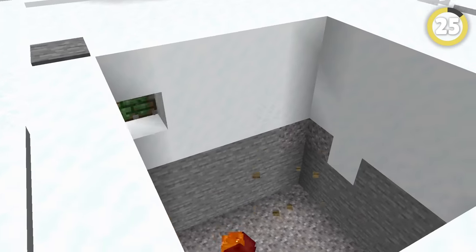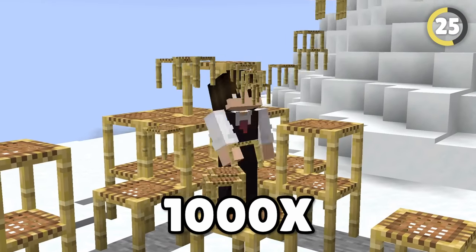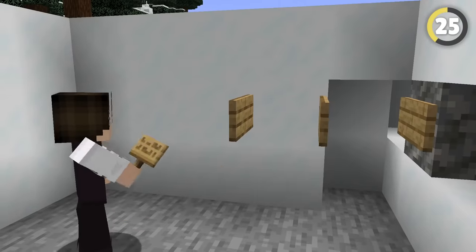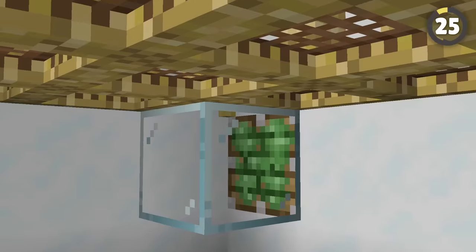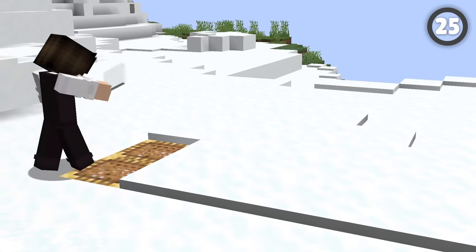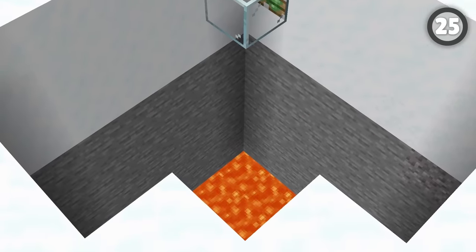Remember back in the old days when the best traps just involved placing gravel above signs? Well, these go a thousand times better with scaffolding. Instead of spending ages placing signs perfectly, you can just place a layer of scaffolding hooked up to a piston, stick some carpets above it, and as soon as it's triggered, it'll plunge any players and their loot directly into a pit of lava.